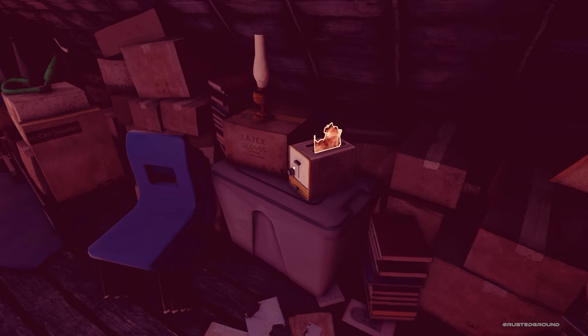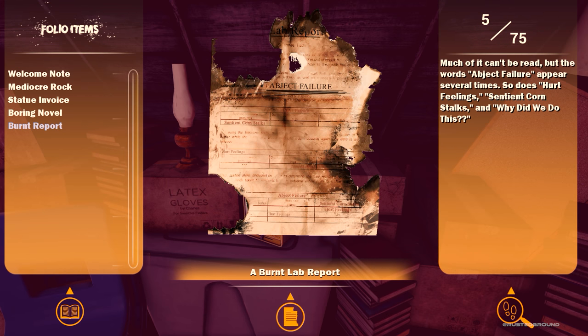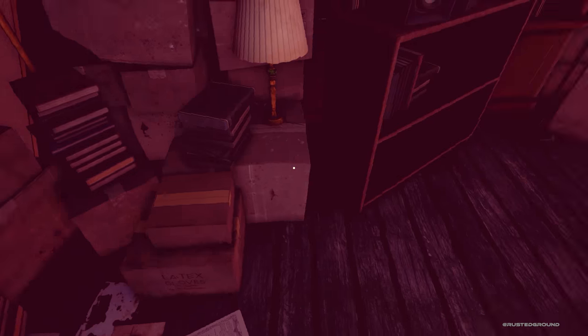Look at this guys — what are those? I wonder — there's two of them. Man, I don't know, maybe we'll find out. This is a toasted bread — what? A burnt lab report. Subject — abject failure. Much of it can't be read, but the words 'abject failure' appear several times. So does 'hurt feelings,' 'sentient cornstalks,' and 'why did we do this?' Also something was analyzed to determine the time. I'm gonna trust the description for now.